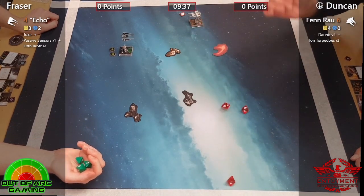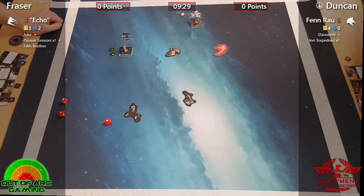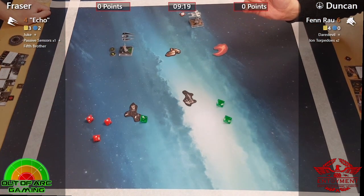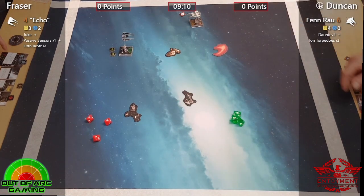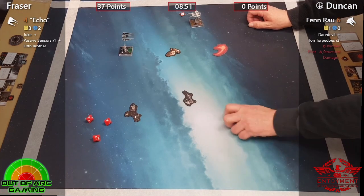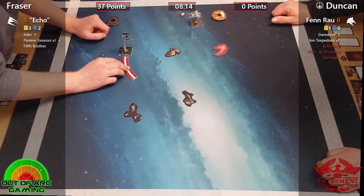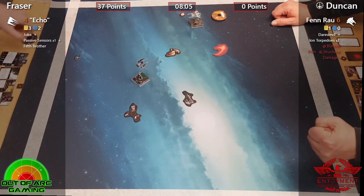Maybe Fen could just push away as fast as possible — get some distance and then come back in at another angle. Unfortunately no hits there for Fen. That's a good shot from Echo — spending Fifth Brother, double two crits and a focus! Two crits going through — oh no, Fen doesn't like crits. That was all going through. Is that Panic Pilot on there, and Structural Damage? No sorry — Stunned Pilot and Structural Damage. Ouch!